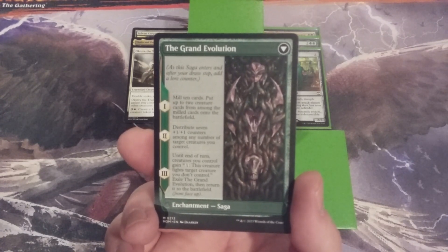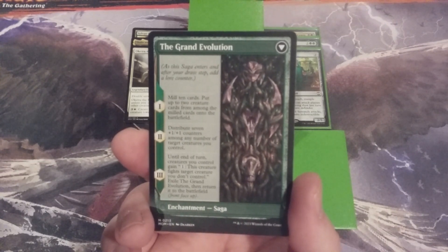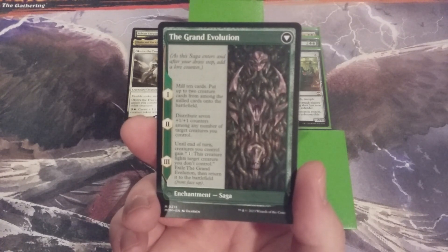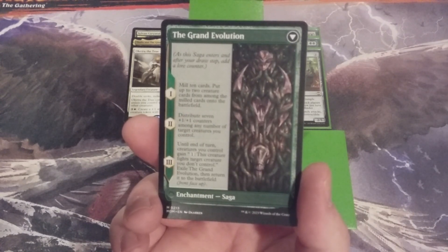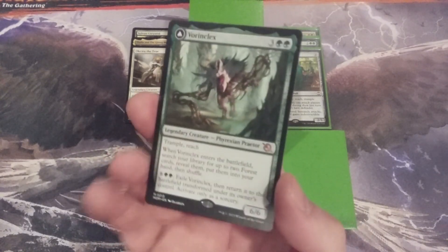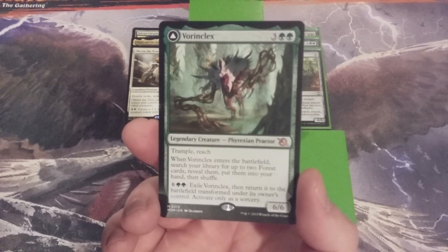Note that it says up to two creatures, so we can choose to put no creatures. When the second lore counter comes down, we distribute seven +1/+1 counters among any number of target creatures we control — hello, Voltron Commander! When the third and final lore counter is placed, until end of turn creatures we control gain the ability to pay one generic mana and have this creature fight target creature we don't control. We then exile the Grand Evolution and return it to the battlefield as Vorinclex, and when Vorinclex comes back into play we get two more Forest cards and start the process all over again.